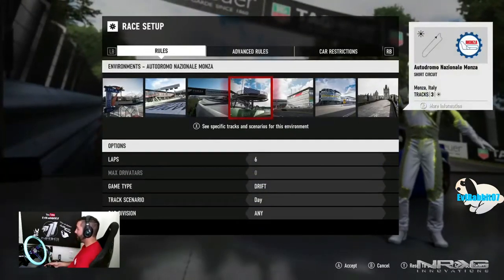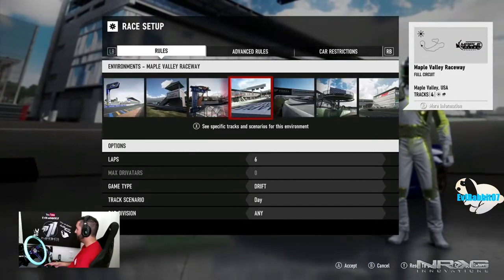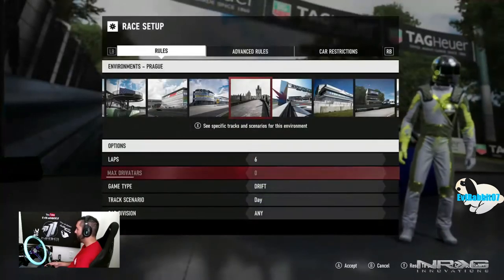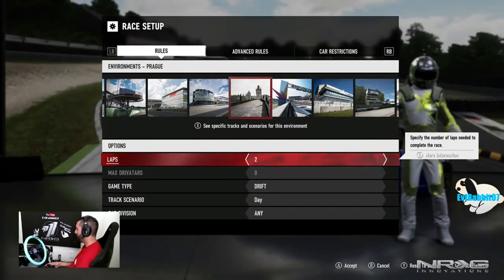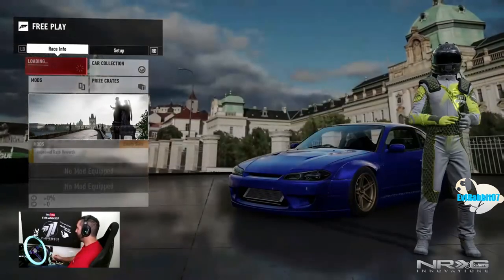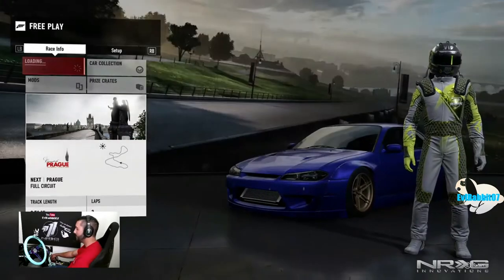If you guys are enjoying Forza 7 as much as I am, let me know down in the comments. I'm looking for Prog — probably going the wrong way. There it is — Prog. What variants do we have? Prog full, short, reverse. We're gonna go Prog full, drift, daytime. We'll do two or three laps. Let's load into Prog in our S15 — 558 horsepower, wide body on those ADM wheels. My driver over there is stoked and ready to ride. Loading screens are pretty quick here.